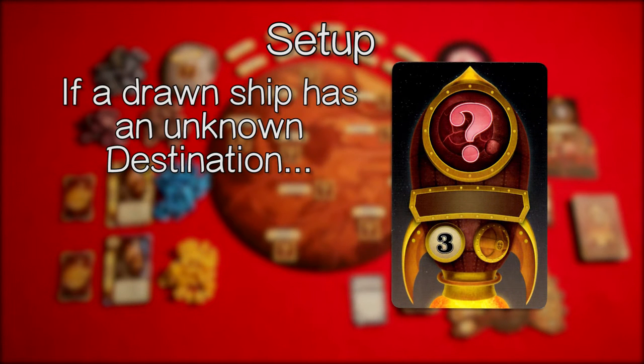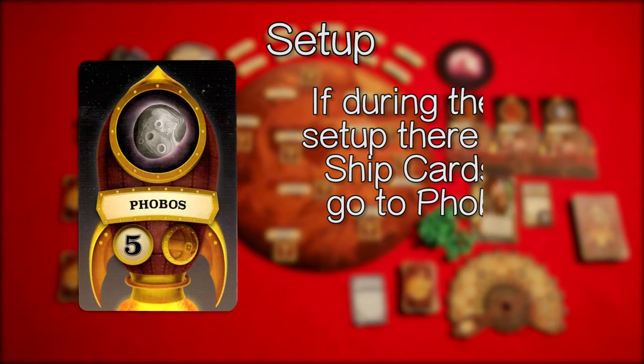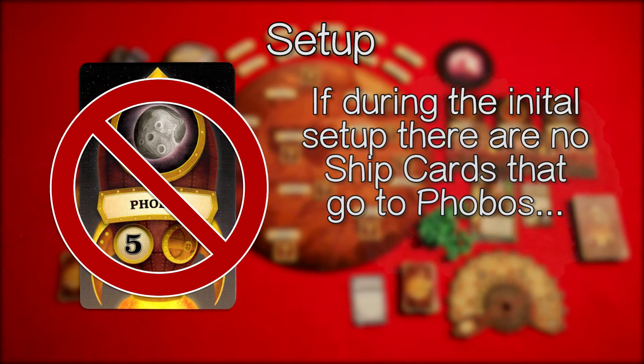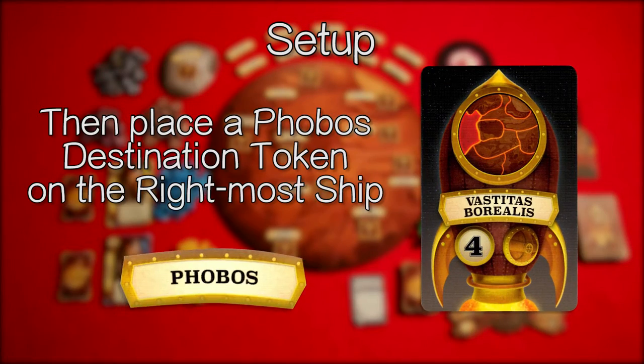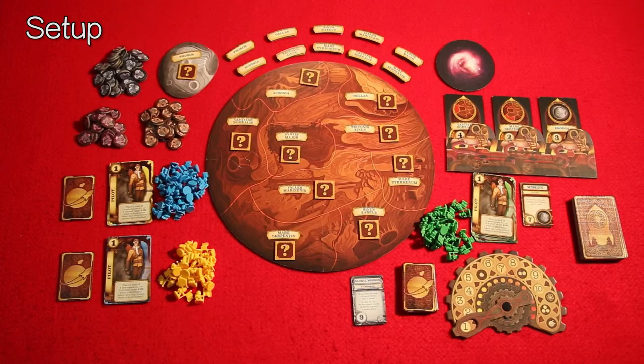If a drawn ship has an unknown destination, shuffle it back into the deck and draw a new one. If during the initial setup there are no ship cards that go to Phobos, then place a Phobos destination token on the rightmost ship. For our example, we've already done so.